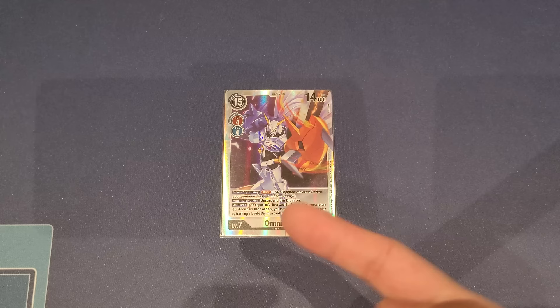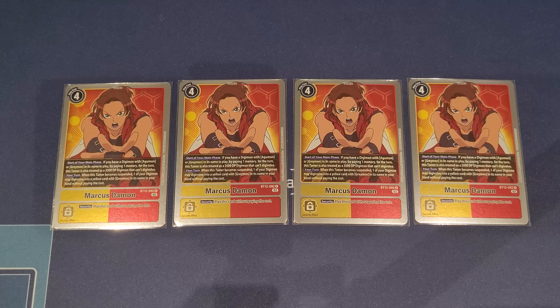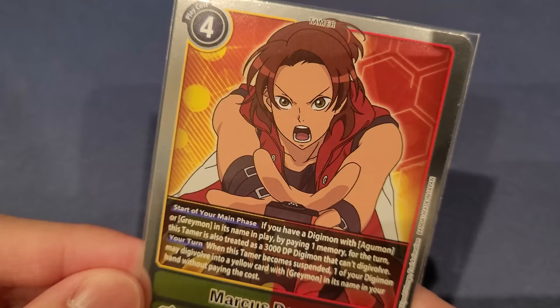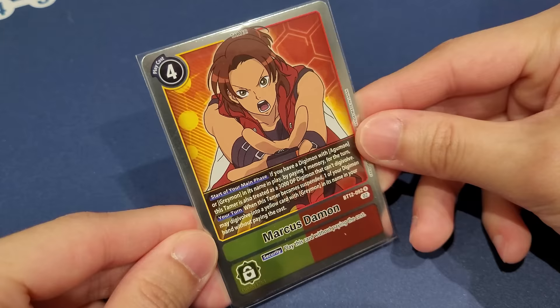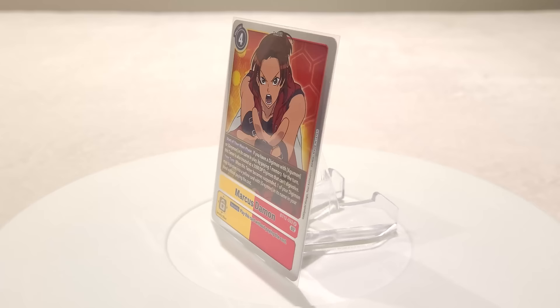Now let's talk Tamers. First, four copies of the brand new Marcus Damon. It's a dual-color tamer that costs four. At the start of your main phase, if you have a Digimon with Agumon or Greymon in play, you pay one memory and this tamer is treated as a 3000 DP Digimon — but you can't digivolve it. This lets you attack with Marcus as a tamer, basically paying one memory to move him up as a 3000 DP rookie to punch your opponent into security.